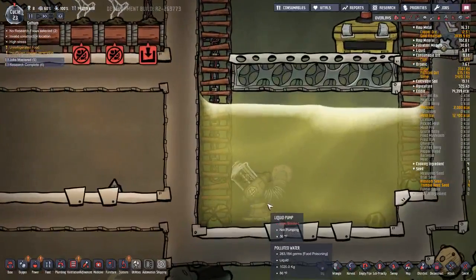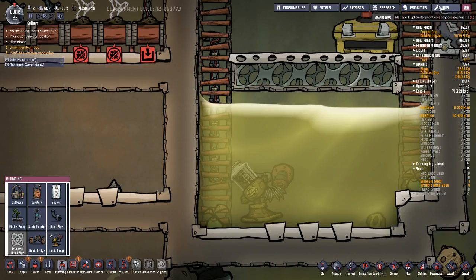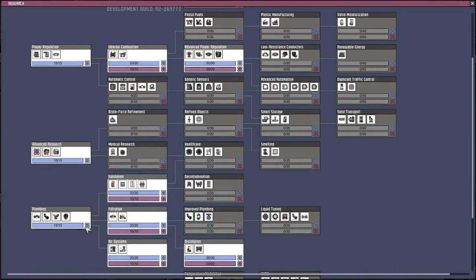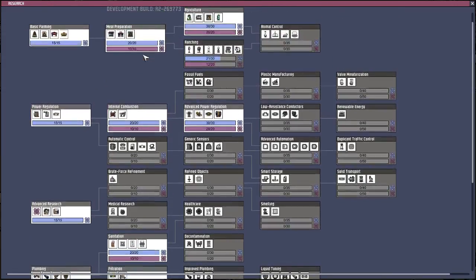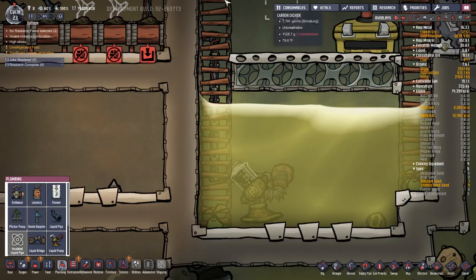You have to have a pool of water with a liquid pump in it. The liquid pump is found in the plumbing menu. After you get the plumbing research done, you also need sanitation and distillation research, which gives you the water sieve that cleans the water. You need to do a bunch of research before you can build the bathroom, and you need some kind of power — I'm using a coal generator.